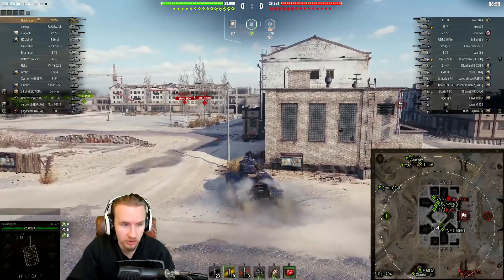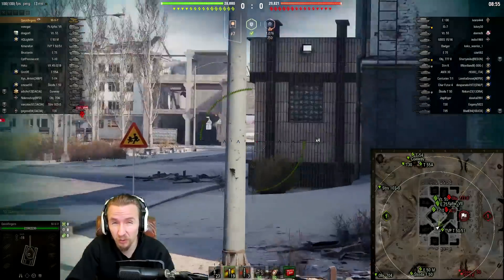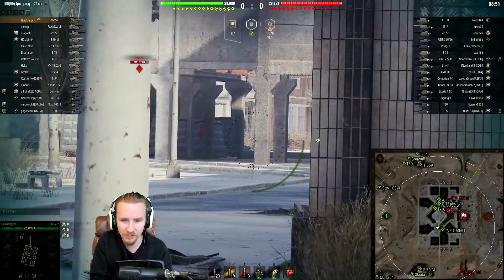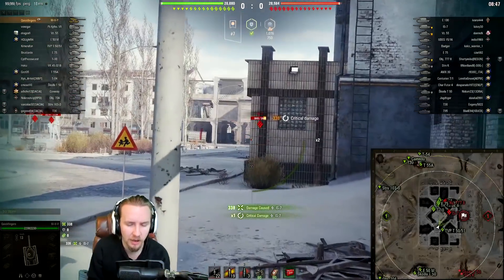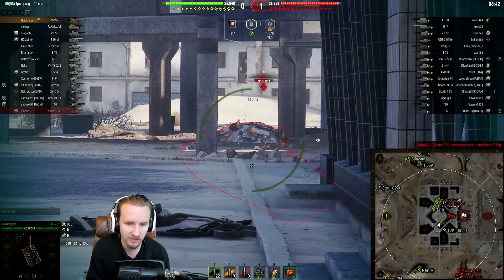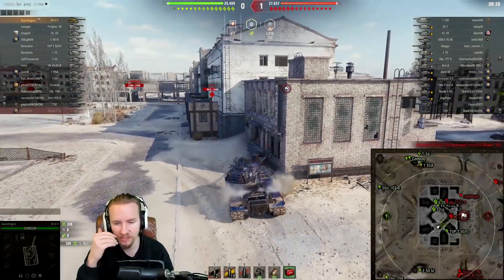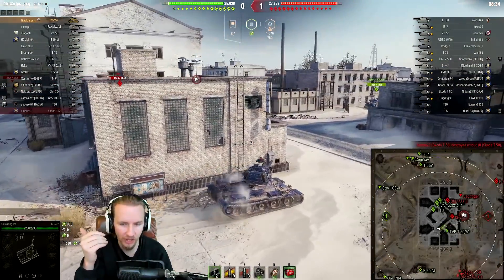With the alpha damage being the lowest of any tier 10 heavy if you use the 105mm gun - which I thoroughly recommend you do - I really feel like I can out-trade my opponents at least in these micro engagements. The real success I've had is using it to take on heavy tanks that feel so much more cumbersome. It really does feel like a medium-heavy rather than a true heavy-heavy.